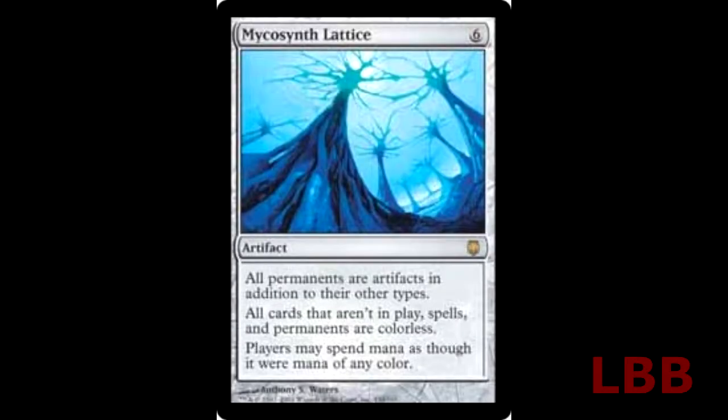What's up internet, John from the Lunchbox Boys bringing you another Magic: The Gathering epic combo. We're going to start off with Mycosynth Lattice — this rare out of Darksteel is going to cost you about twenty dollars.